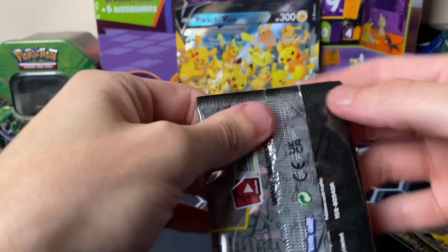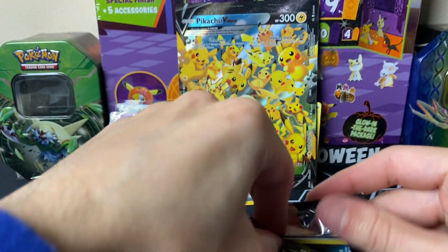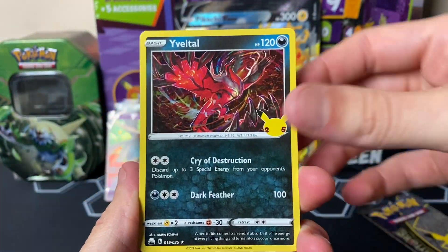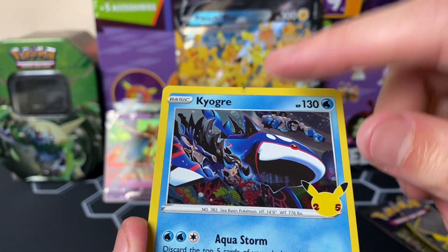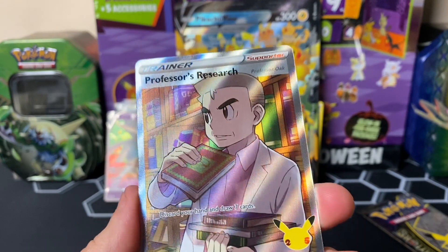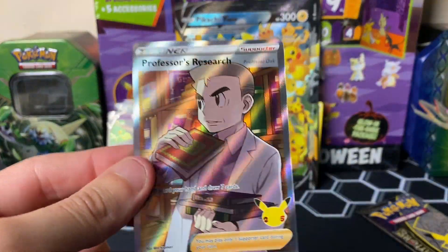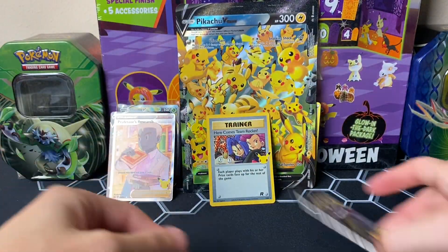A little bit of a shorter video — with these boxes, unless you get the ETB, you're looking at three to four Celebrations packs, so nothing too crazy. We got an Eviolite, Reshiram, Kyogre, and — yo, what is that? We got something here. Oh, is that a Professor's Research? But wait — look at this — it looked like it was an ink splatter from the other card. But hey, that's pretty cool — we got a full art Professor's Research!